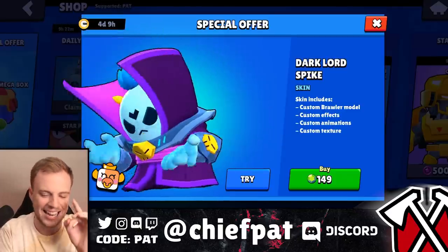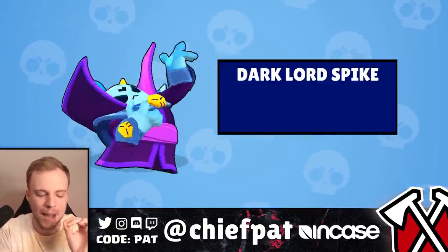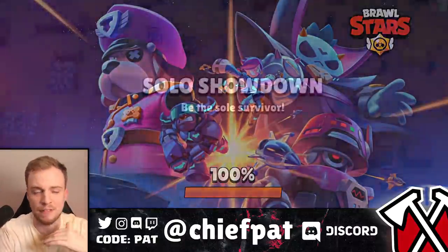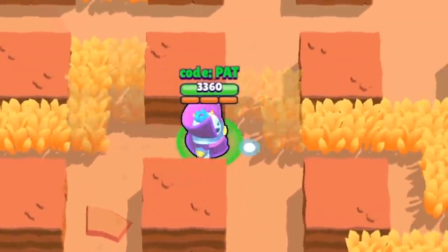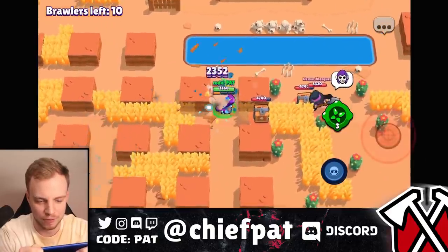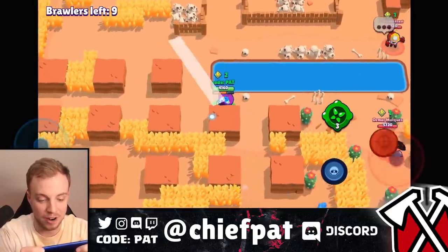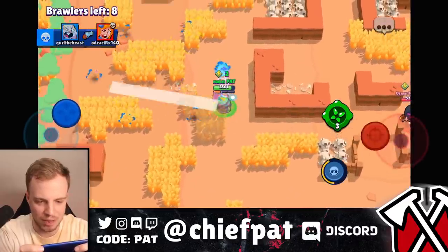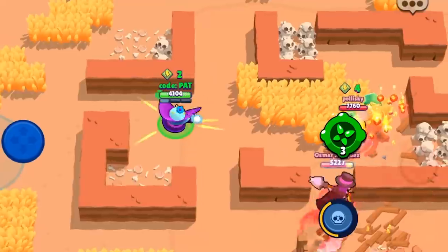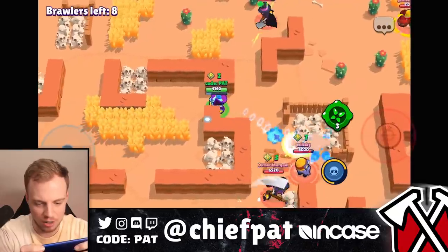Next skin up: Dark Lord Spike — absolutely ridiculous skin at 149 gems. Does it equal free wins though? Find out right now. This was definitely the most anticipated new skin from the last update in Brawl Stars. When you look at this skin, it doesn't even look like Spike — it's a giant robe, you don't have those little stubby legs flying around. This skin sort of throws me off because it doesn't really feel like a true Spike. But yeah, you shoot some sort of planet-looking evil blob thing. I'm rocking Curveball so no fertilization healing — let's start beating up this Carl and get our super charged up.